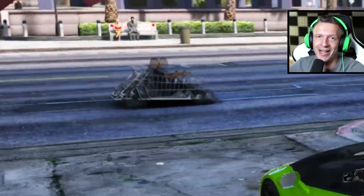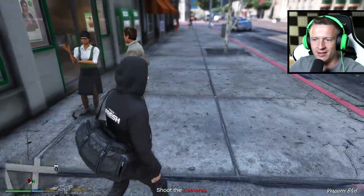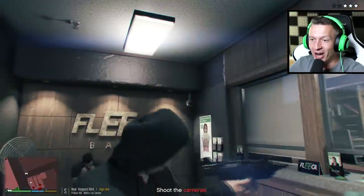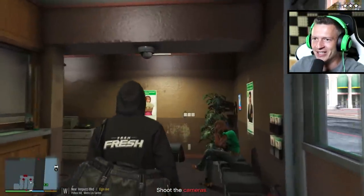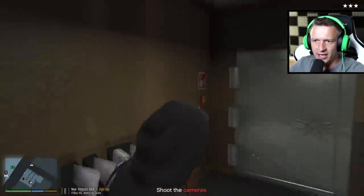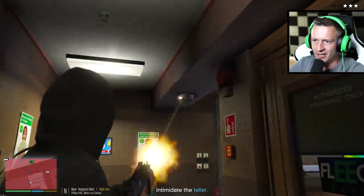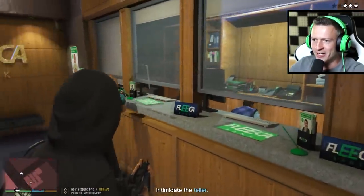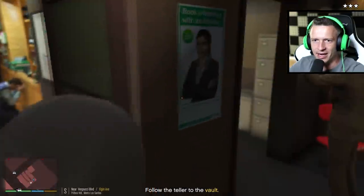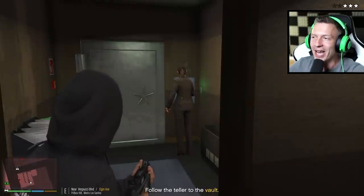All right, I think we are ready to begin this robbery. Shoot the cameras — we've done this before. There's this one... I didn't mean to do that, that guy was way too close and I punched him by accident. I don't think we need to shoot that camera actually, but I guess we're gonna find out. There's one other camera right here. Intimidate the teller — all right, follow the teller to the vault. Let's go, open up the vault.